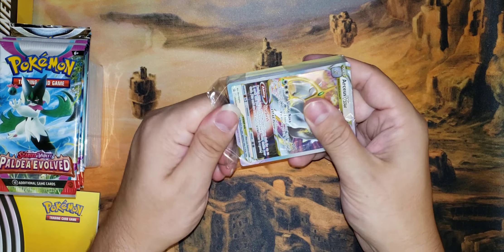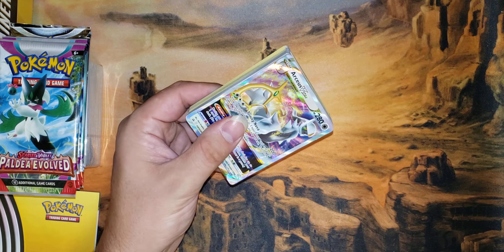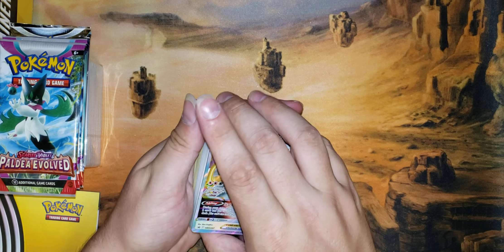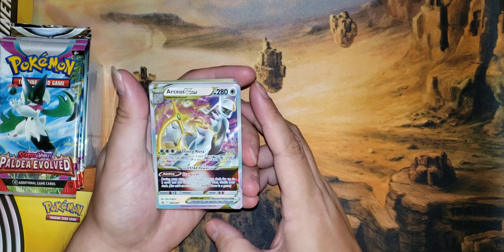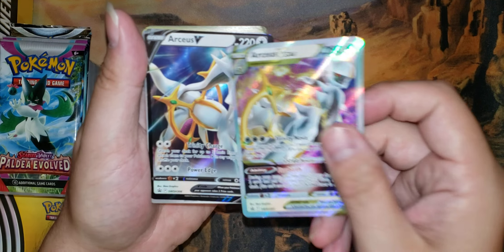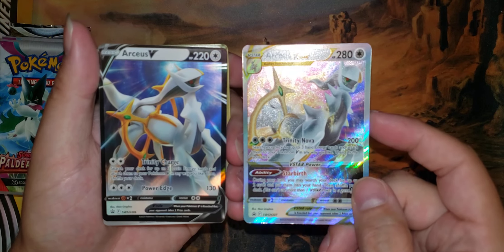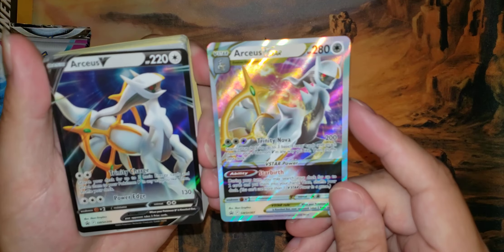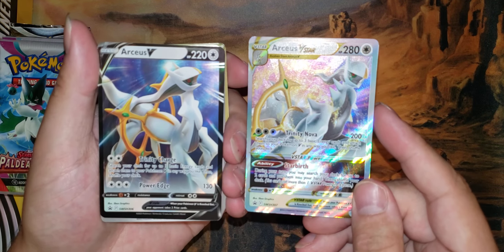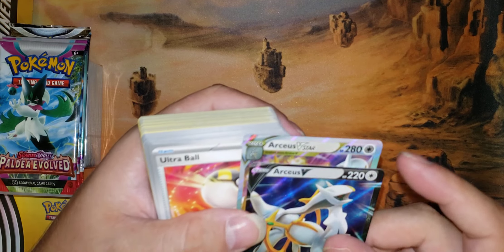I'm fairly certain that this pack in particular will be fixed contents, which means it's going to be the same in every one of these boxes that's purchased. So we've got the new art for Arceus V-Star and Arceus V for the promos — 306 and 307 from the Sword and Shield series. Probably going to be the last entry into that category.